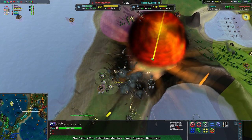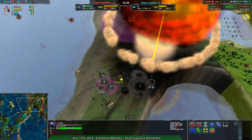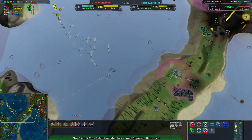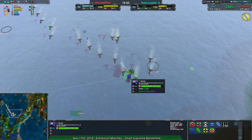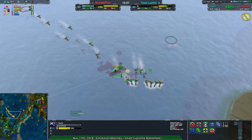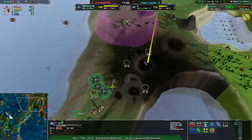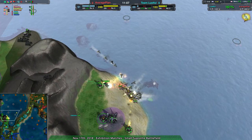Nice shot — the Skillet gets the Moho plant. Average Plan's entire base is wiped out as a result. That might break things open for Team Lustful. Average Plan has spotted the Skillet and is going after it — the daggers should wipe it out. It only has 3,000 HP so it won't survive long, but it did its job: got rid of the Moho geo plant and Average Plan's entire front line.